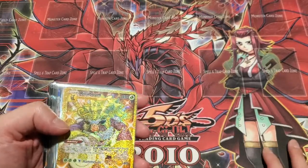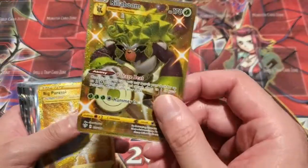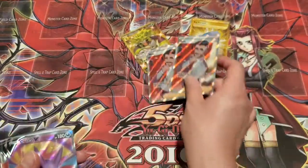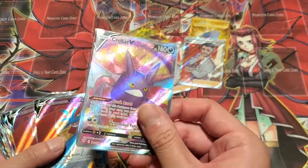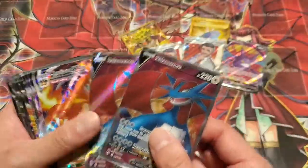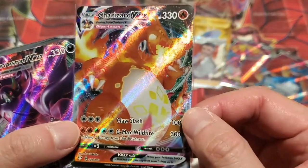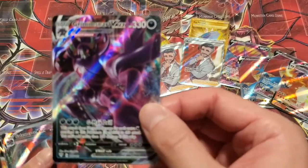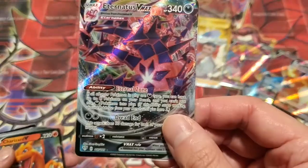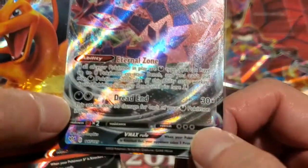So far it's honestly been amazing. I kind of want to keep those boxes sealed because we pulled so much good stuff. I can't see it getting better from here, but let's go through the pulls: the Rillaboom Gold, Big Parasol Gold — so we've already gotten two gold hits. We've got two Rose Full Arts, one Crobat V Full Art. I just love the background on this card, like that tie-dye color scheme. Pretty awesome. We've got two Salamence V Full Art, the Charizard VMAX — such a cool artwork, such a hype card. We've got the Grimmsnarl VMAX, Salamence VMAX, and the Eternatus VMAX. This card is ridiculous with 340 HP and only two energies for its attack that can do up to 240.